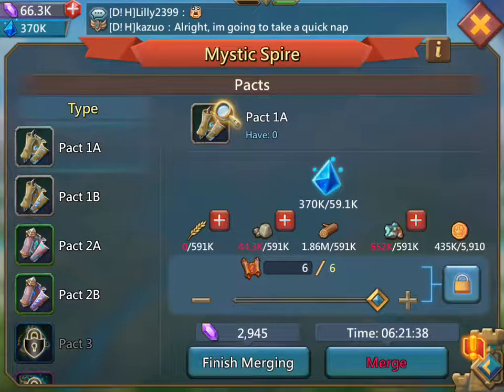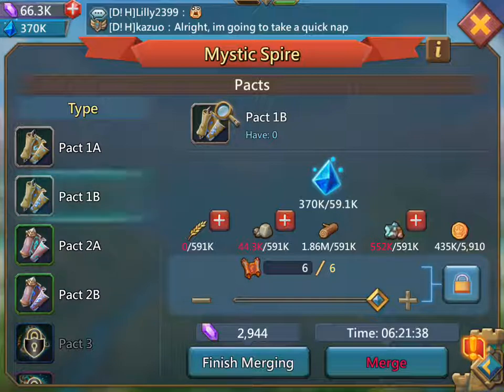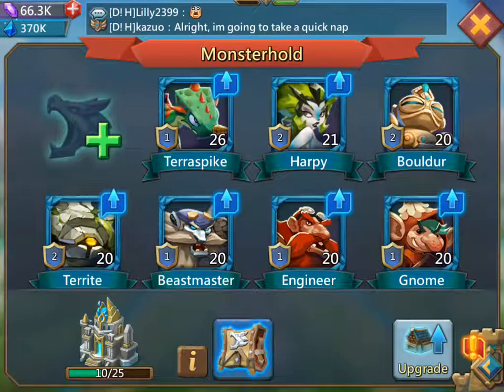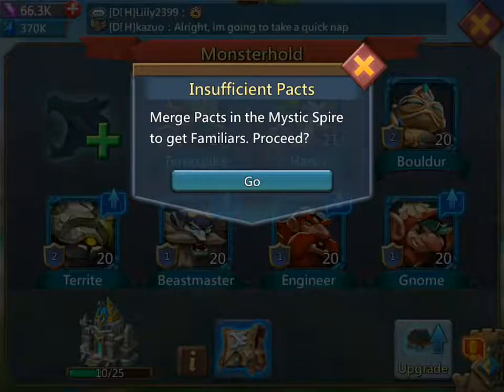Each of your familiars requires a different pack, so keep an eye on that. From there I let that form, then I'll get out of here and go back into my monster hold. In this area right here where the little wolf head is, is where I'll unpack my merged packs.